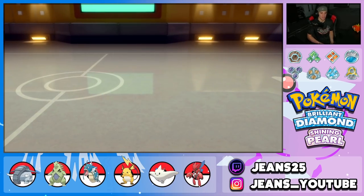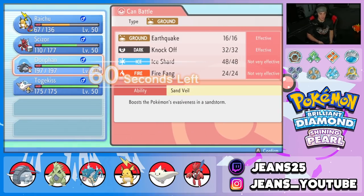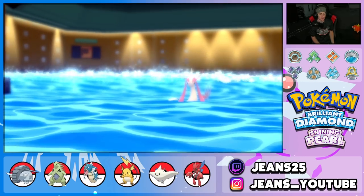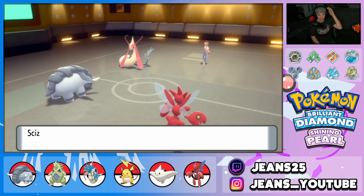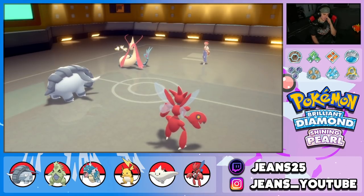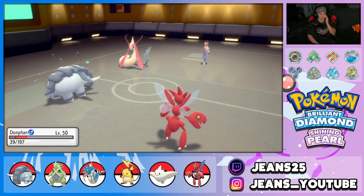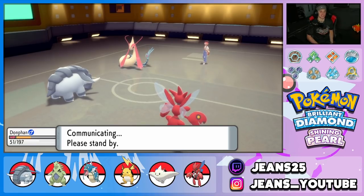Volt Switch KOs and Scizor outspeeds Milotic — great first turn. X-Scissor into Milotic, and I'll swap into Donphan thinking the Swords Dance X-Scissor dumps Milotic. Donphan comes in but Milotic outspeeds — that was a bad play. X-Scissor flies through but didn't pick up the KO. Bullet Punch should be able to finish that off. Should have swapped into Togekiss — I got too eager to use Donphan.